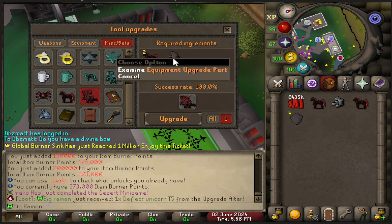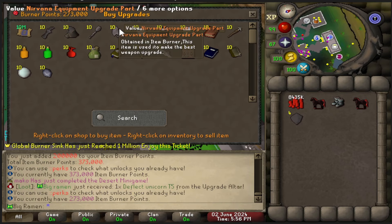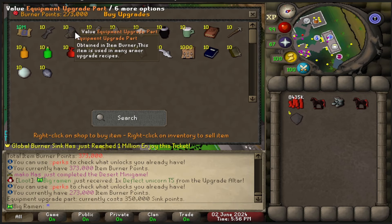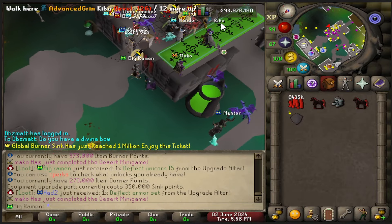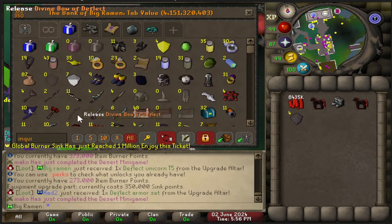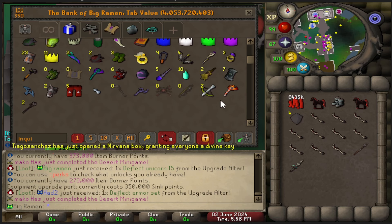How much is that? Equipment upgrade part — 350k. We can afford that. We have 273k right now, so we can go ahead and hit the bank and get some more stuff to burn. We don't want to burn all of our DHLs, but we might as well grab one out. Got to make sure not to burn these.